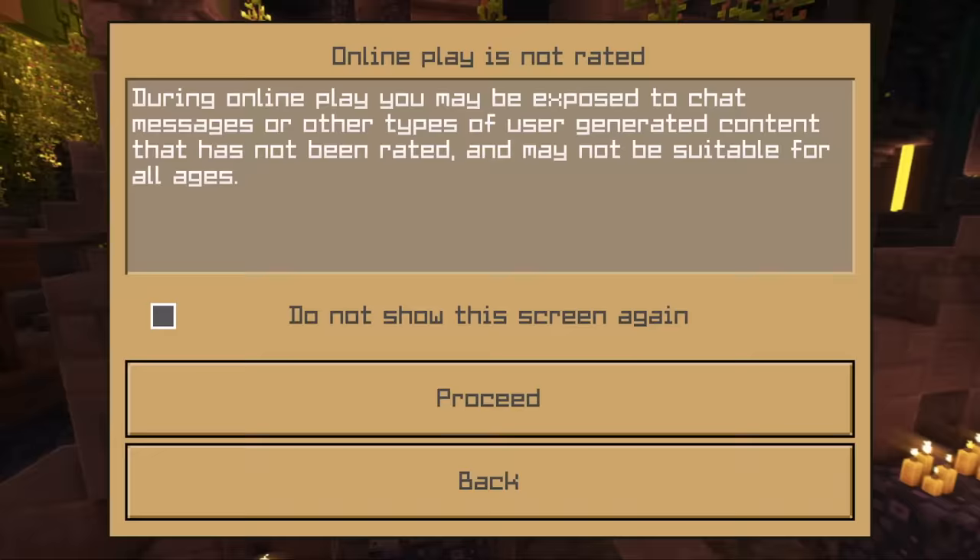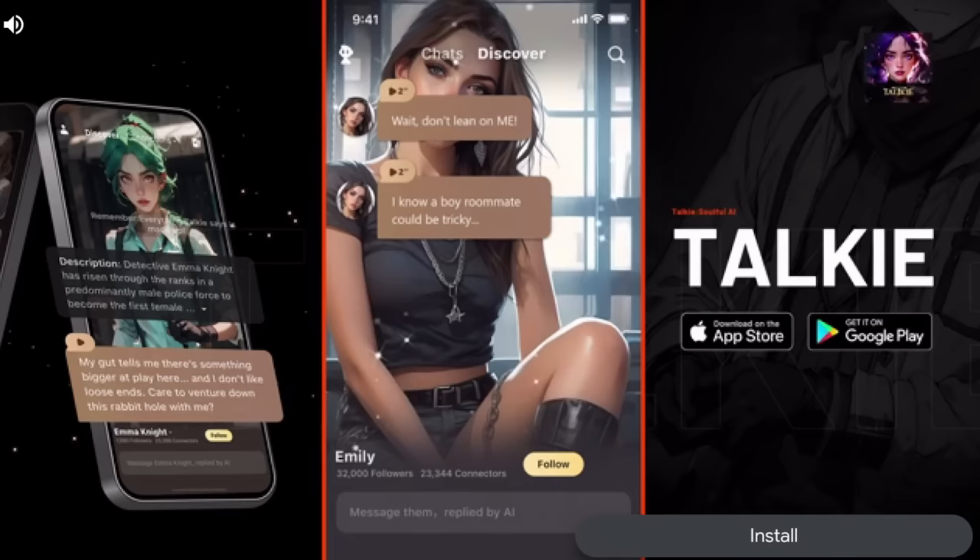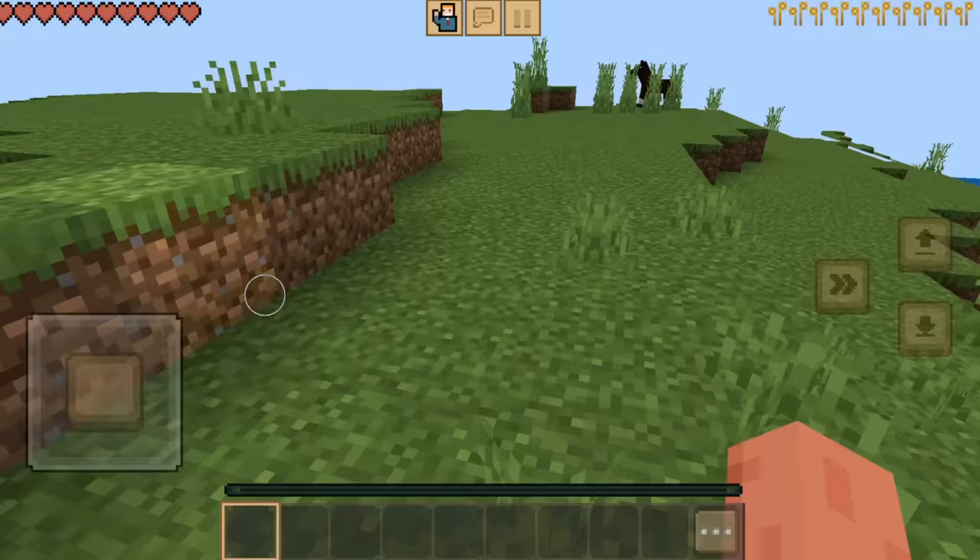New world is loading. An unskippable 30-second AI girlfriend ad? Okay, never mind that — we are in.